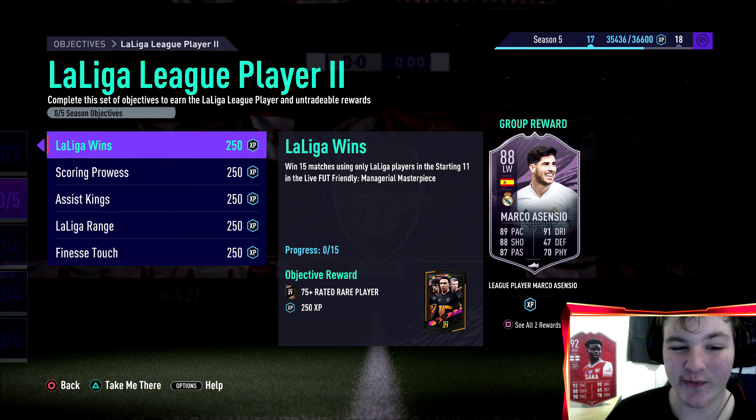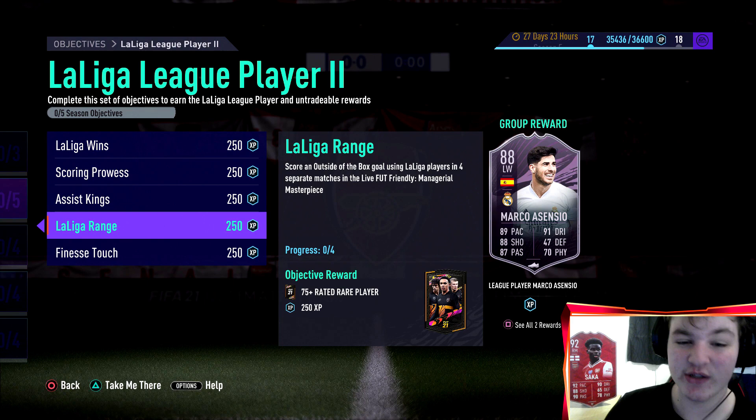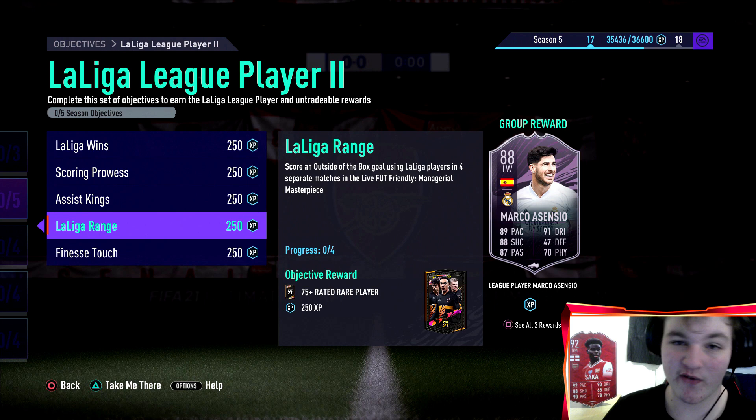Starting with the objectives: win 15 matches using only La Liga players in the starting 11 in Managerial Masterpiece; score 30 goals with La Liga players; assist 20 goals with La Liga players; score an outside-of-the-box goal using La Liga players in four separate matches; and score a finesse goal using La Liga players in six separate matches. For a finesse goal, it's simply right bumper and shoot.